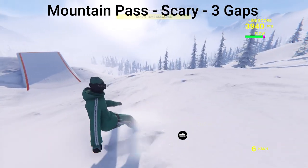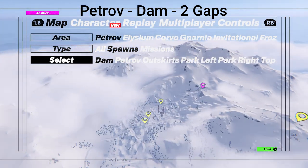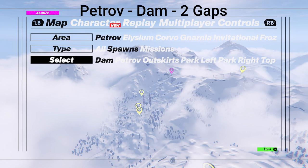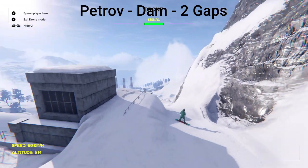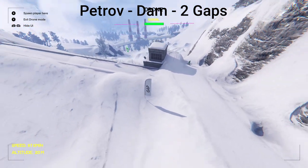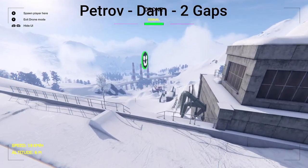Now we can go to the map and go to the next spot. We're going to go to the next area, Petrove, and we're going to go to the Dam spawn — this spot has two gaps. When you spawn over here, use your drone. The first gap is actually behind us a little bit — this jump right here into the dam. Then the next one is right after it.